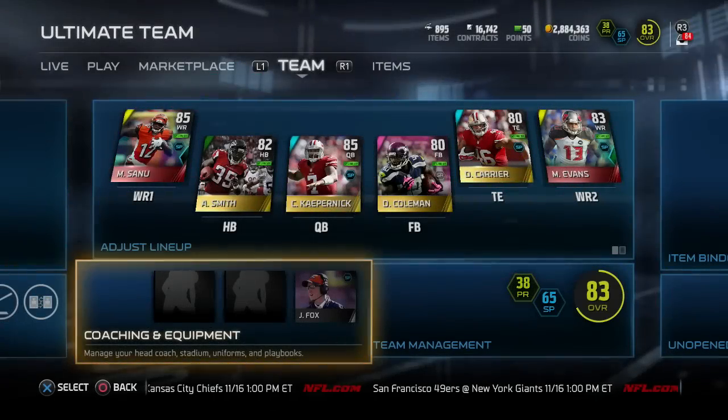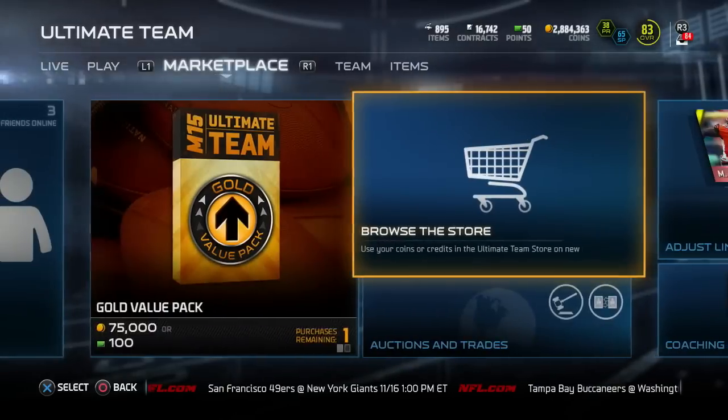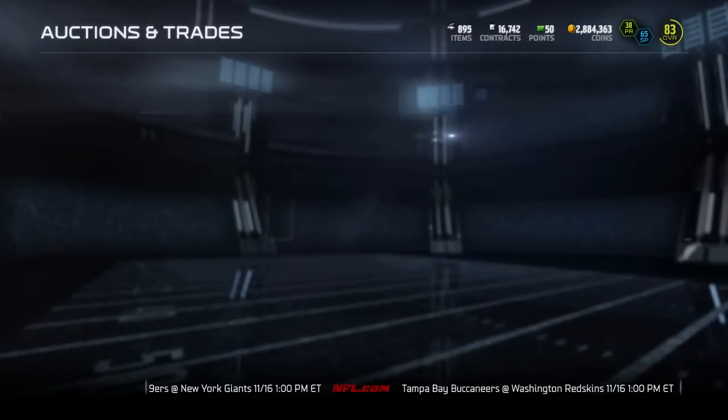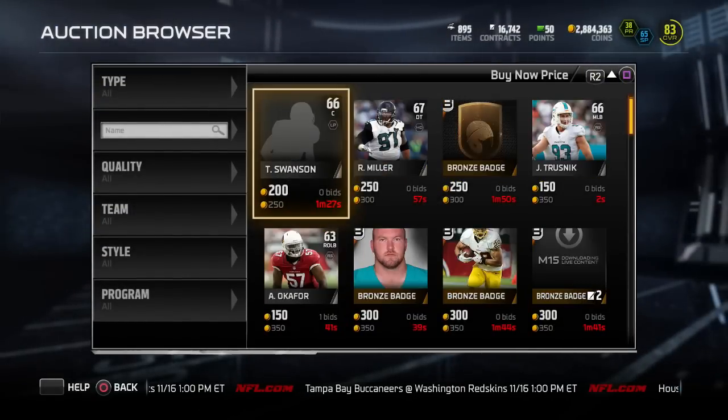Alright guys, it is Friday, which means Football Outsiders are now in packs. Football Outsiders Limited Edition 24-hour Aaron Rodgers is in packs. He is 95 overall. We're gonna go take a look at his attributes right now and see what we got.